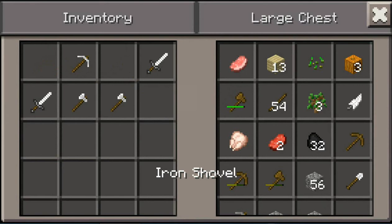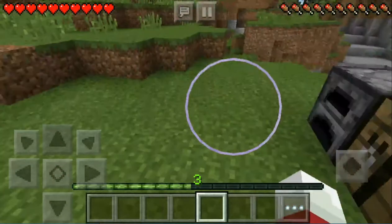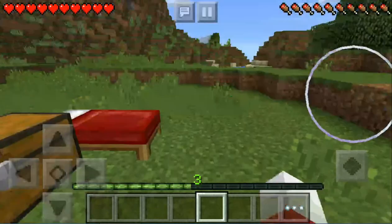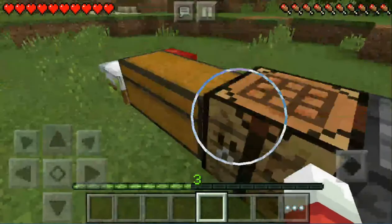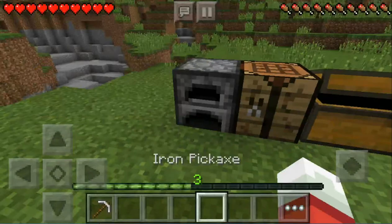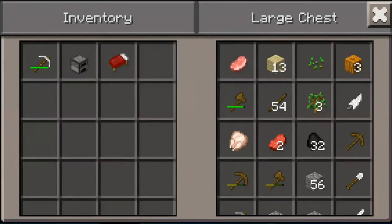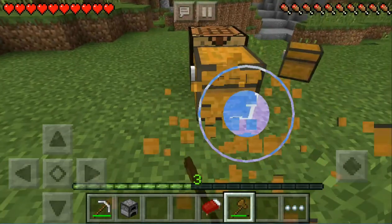Let's put all these away. We're gonna be getting started on the house next episode. For this episode we're basically going to be trying to find a place to settle. This wouldn't be a good place because there are a lot of caves, so we're gonna actually find a good place to settle. I'll grab all this and then we're gonna try to find a good spot.